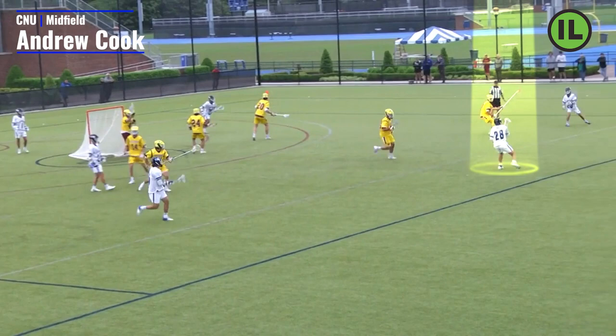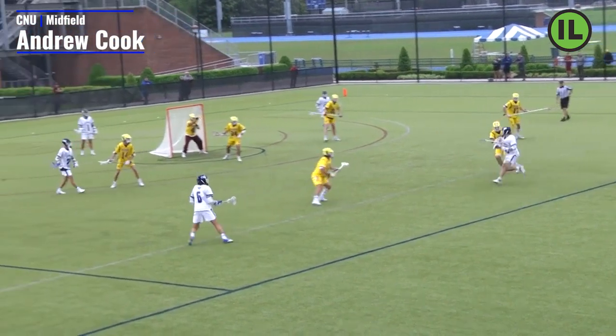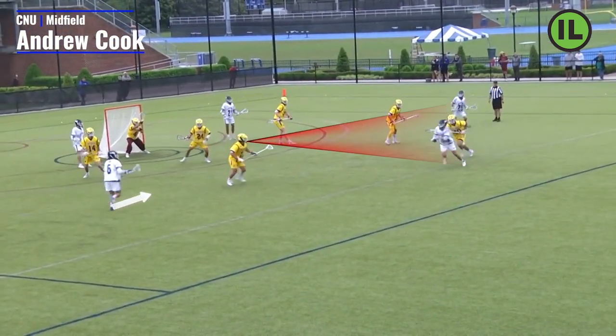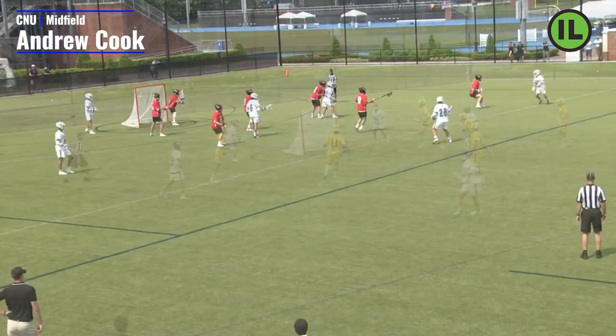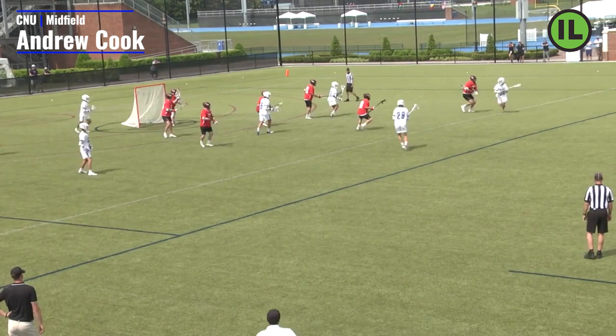That subtle finish ensures the goalie isn't able to explode into the spot where he wants to finish. Here we actually end up with an assist — a really nice play working to get adjacent slides from Salisbury. He sees it, draws the eyes of that defender, gets him to show just enough, and he's able to hit Rice on a shallow cut underneath. That's a whole ton of him dodging — now we're going to get into some step-down clips.